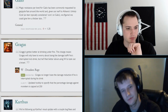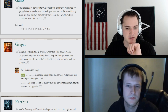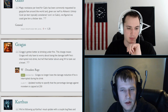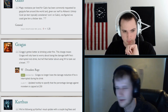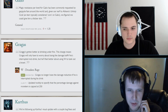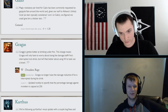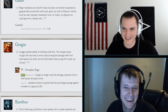Next is Gragas. His Drunken Rage now has a new fermented passive — Gragas no longer loses the damage reduction if he is interrupted while drinking. This is super good for Support Gragas, which is really the only place he should be played right now.